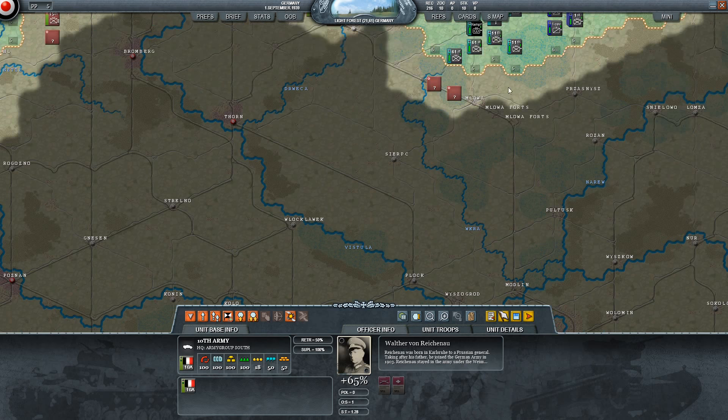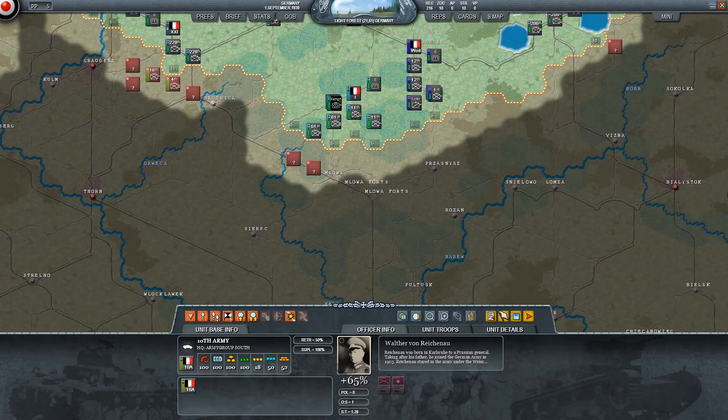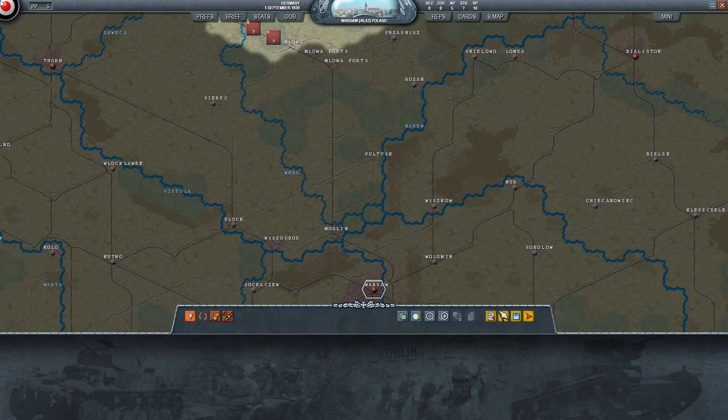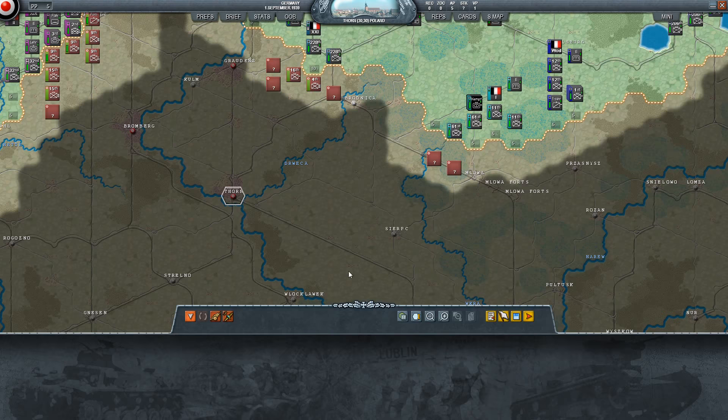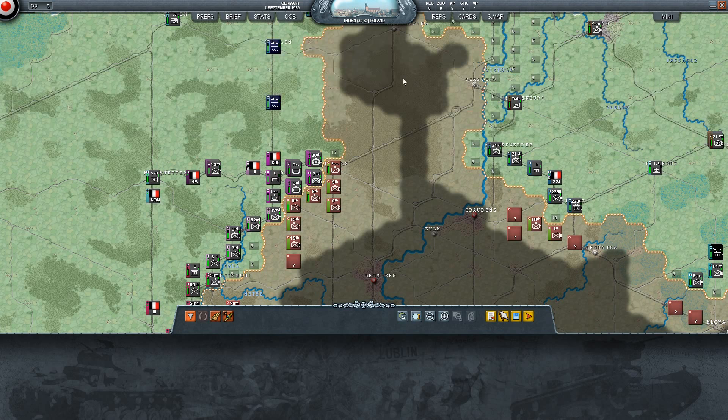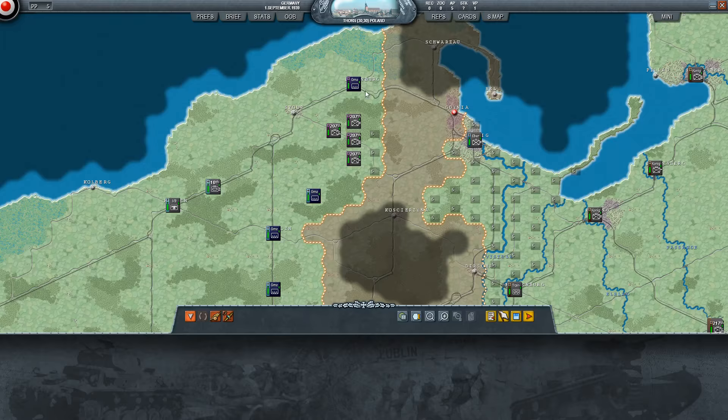If all these western units get pocketed, there's nothing they can do - they don't have enough in the east. The game is determined by victory points. Right now we have 19, we need 49. Warsaw is 10 victory points - it is the prize. Anything with this target icon, we want those cities. This game knows Germany is going to win, but you have a turn limit - each turn is two days. It's a race against the clock: not whether you get repelled, but whether you can win fast enough to be efficient.